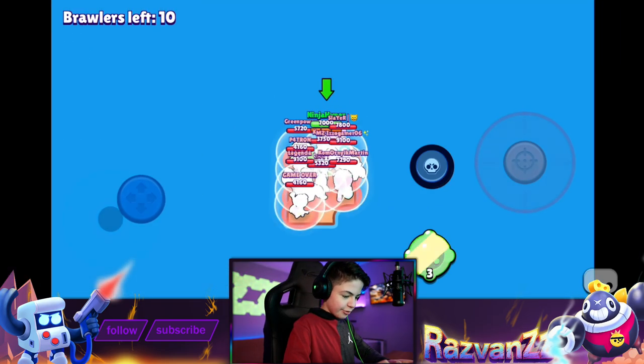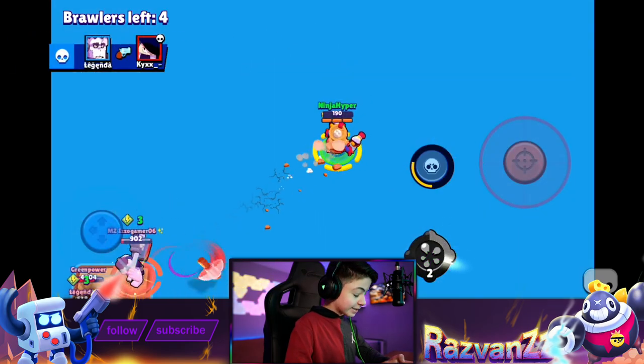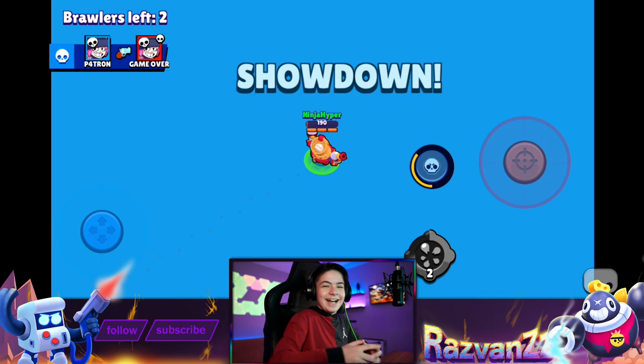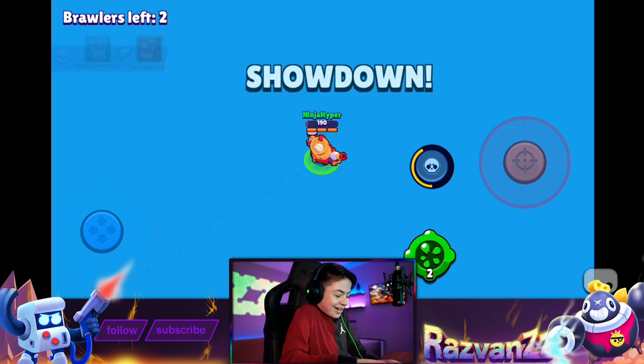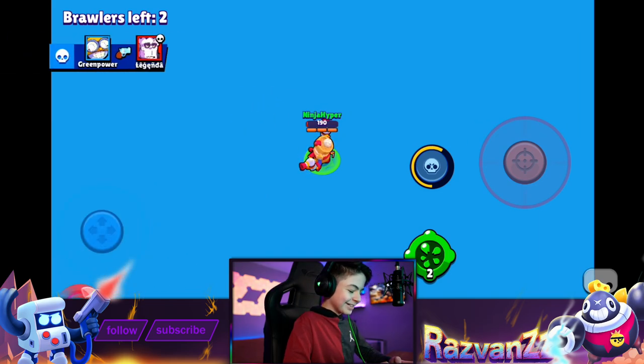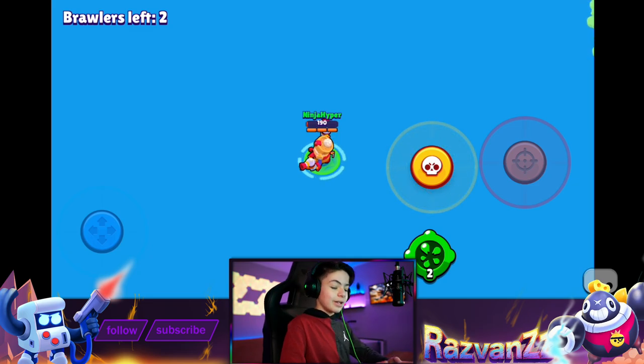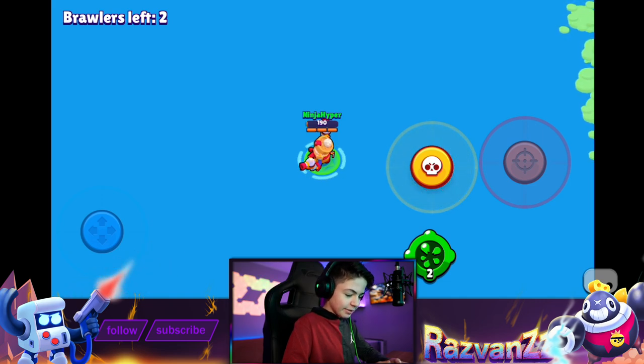Now for the actual practice — the training, the real glitch. I escaped! There you go, folks. I use the gadget, charge my super, because you gotta time the gadget. You don't use the gadget after the bubble disappears — before, like one second before. Just so you have time to charge your super, then use it super quickly. And there you have it — you're out of the map and doing good.